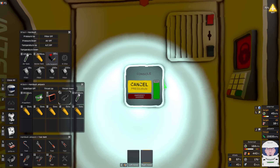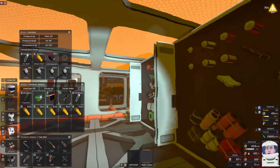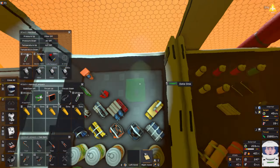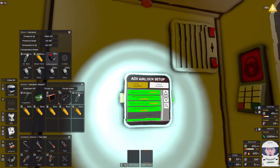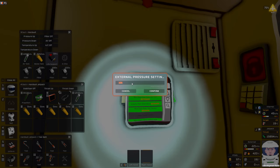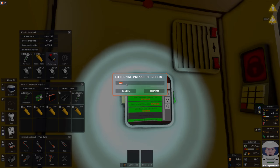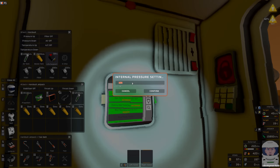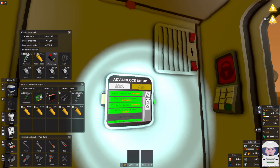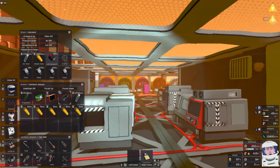They're both set to 101 which is no good at all. I need to change the two pressure values. The external pressure setting should match outside pressure, which is about 238 megapascals. The internal is going to be much lower - currently showing 222, so let's set it to 200 for now. I'll have to keep adjusting this as the air conditioner cools the base down and the pressure drops.